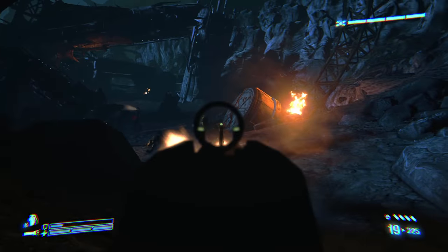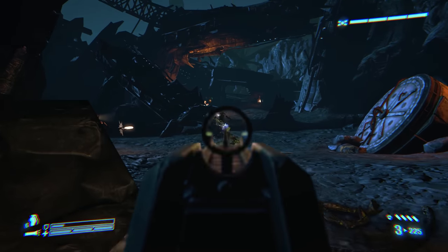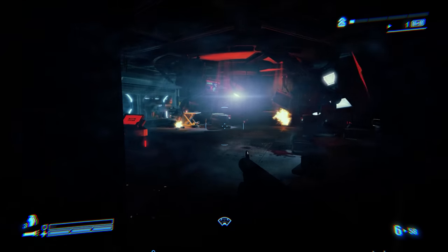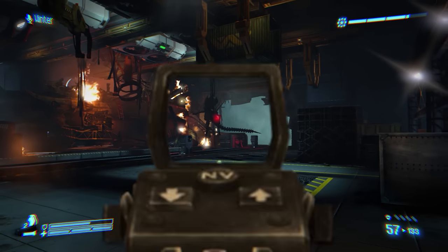Each of these characters are designed to behave in a specific set of base behaviours and adapt to events in the world. So let's take a look at some specific examples of this. There are six types of Xenomorph AI that players face off against, plus of course the Queen as a final boss battle.